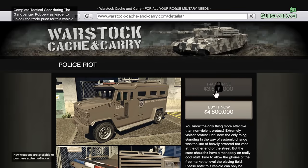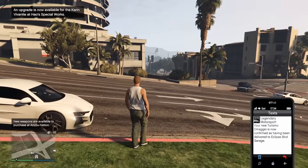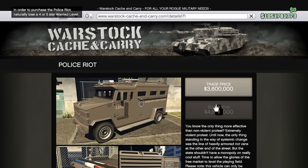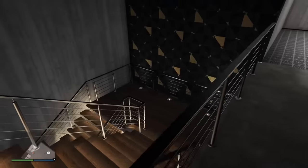For the Riot Van, in order to just buy it, you'll have to lose a 4 or 5 star wanted level naturally, which is very easy to do if you just go on a rampage then duck into the tunnels or underground somewhere where the cops cannot get you. And if you want the discounted price, you'll have to complete the Tactical Gear prep mission as a leader, which is once again part of the Turismo Omagio steal mission strand.